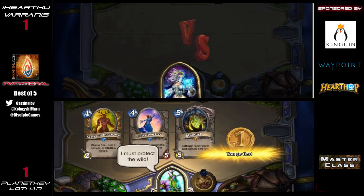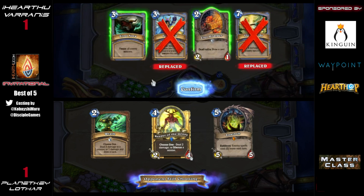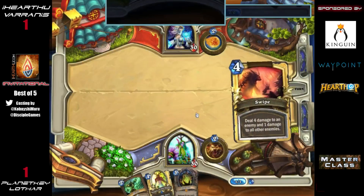We shouldn't see too many specific tech cards. The only real counter cards I'd expect are things like Harrison Jones or Black Knight. In this case it should be a pretty standard Druid deck. He does have Loatheb in his opening hand, which is going to be pretty key up against Freeze Mage. Other than that, he has a pretty slow start — he'd love something like Wild Growth early on.